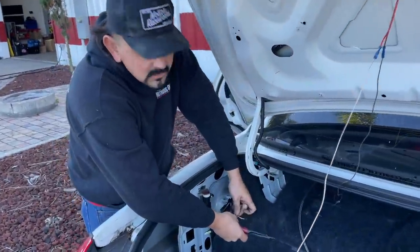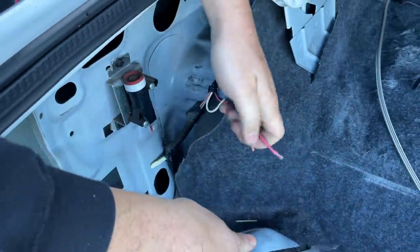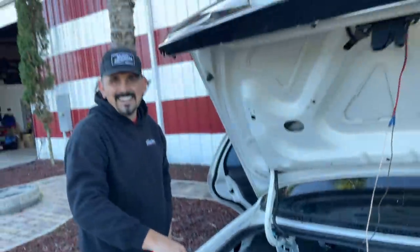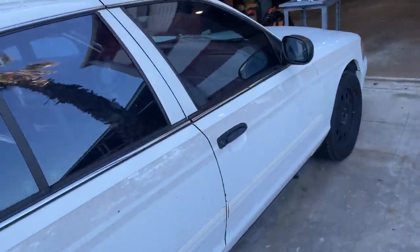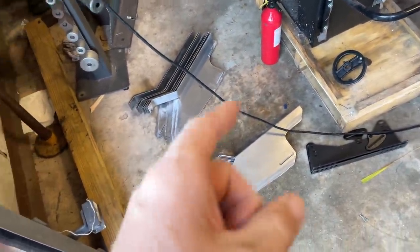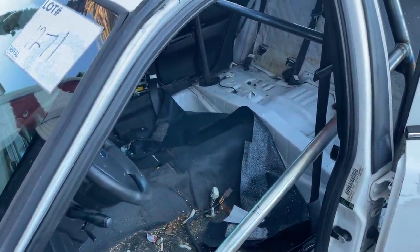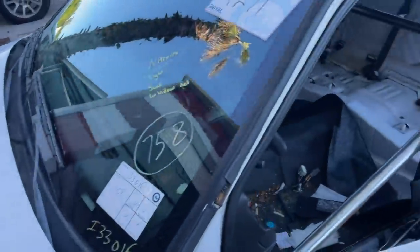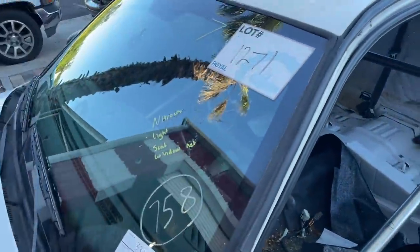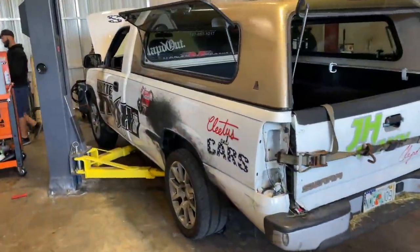Finishing up the Crown Vics — gotta get the inertia switch unhooked because we learned in the first race that if you get hit, all of a sudden your Crown Vic loses its fuel pump. Ty went ahead and designed custom seat brackets for each car, and we'll be running racing seats in all the cars this year because the stock Crown Vic seats sucked and everyone kept complaining. The nitrous is done — just gotta clean up the cars, take stickers off the windows, put logos on, and we'll have 20 of these things racing on Friday.